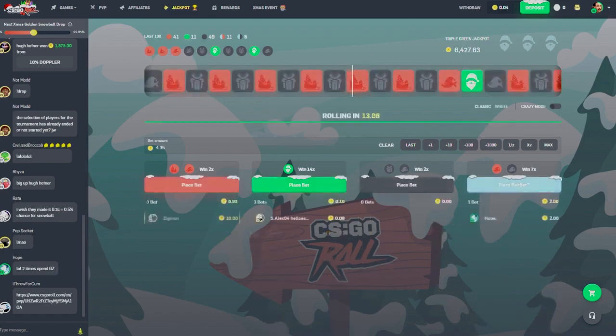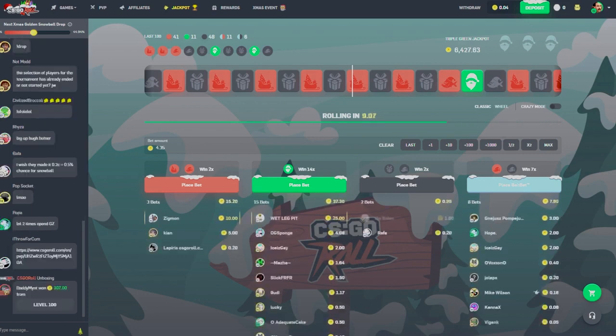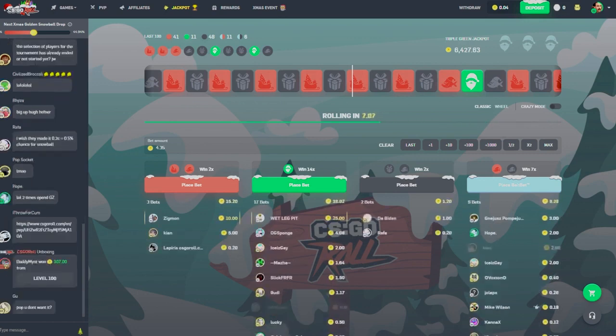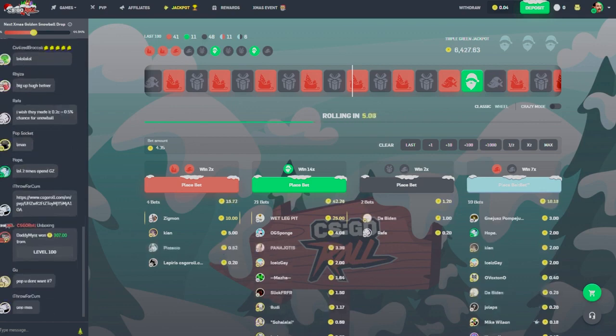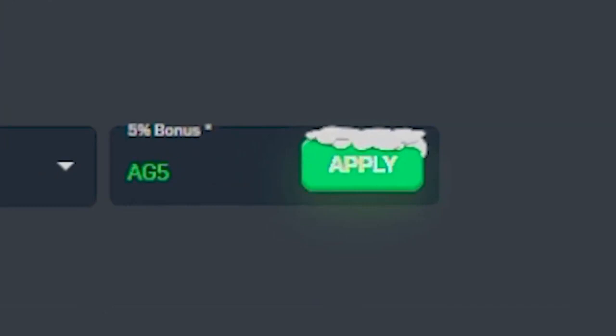As you guys can see, CSGO Roll has its Christmas theme, so that is pretty sweet. If you guys want to try out the site this holiday, you can head on up to the green deposit button in the upper right, enter the code ag5 for a five percent bonus on everything but CSGO skins, and just make sure you hit that apply button.